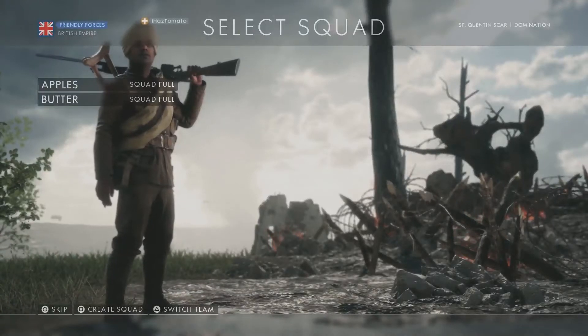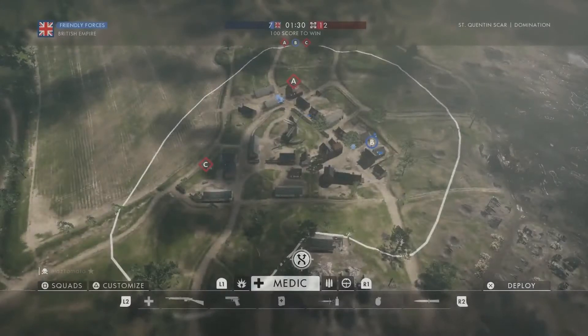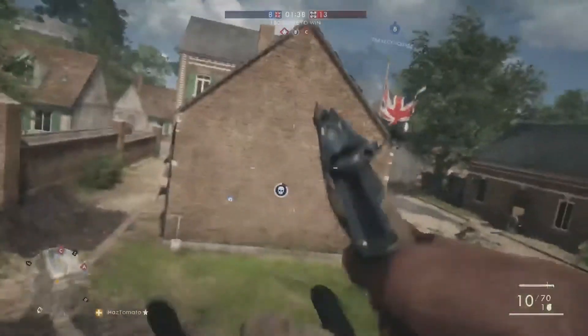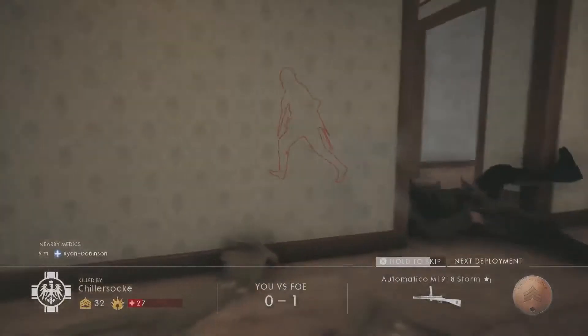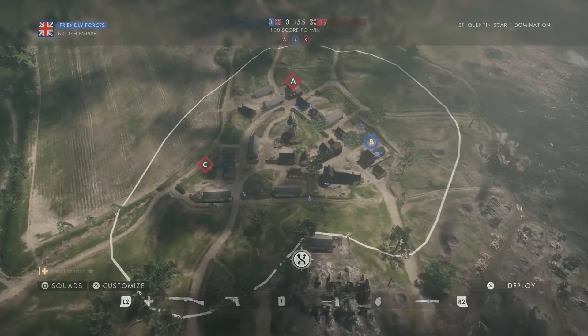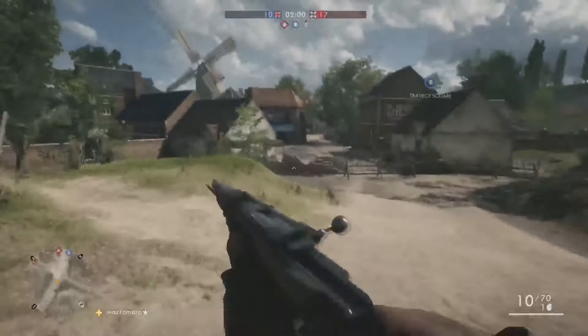Hello guys, Proofyouth here, and today we have a new section of how to rank up fast. We're going to talk about rank-up weapon classes. It's really basic and really easy to do, and I recommend you guys do it as it's probably one of the second easiest methods. All you're going to do is rank up your weapons — whether that be medic, assault, scout, and support — those weapon classes.